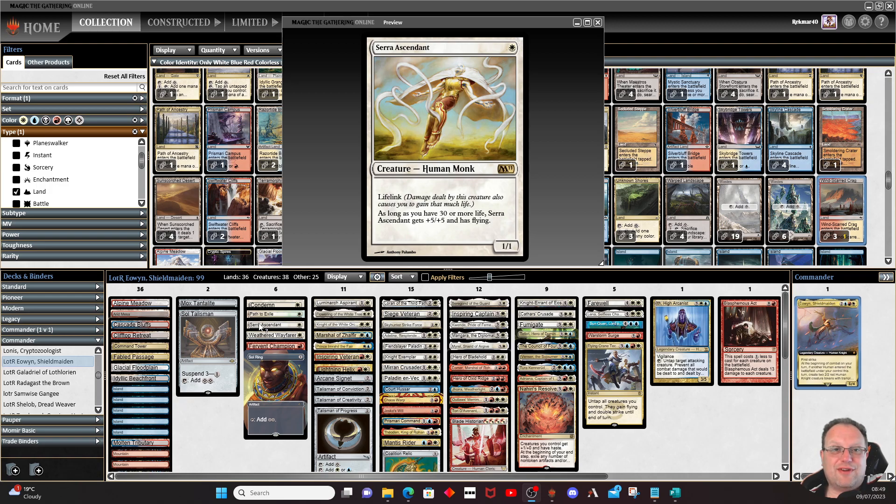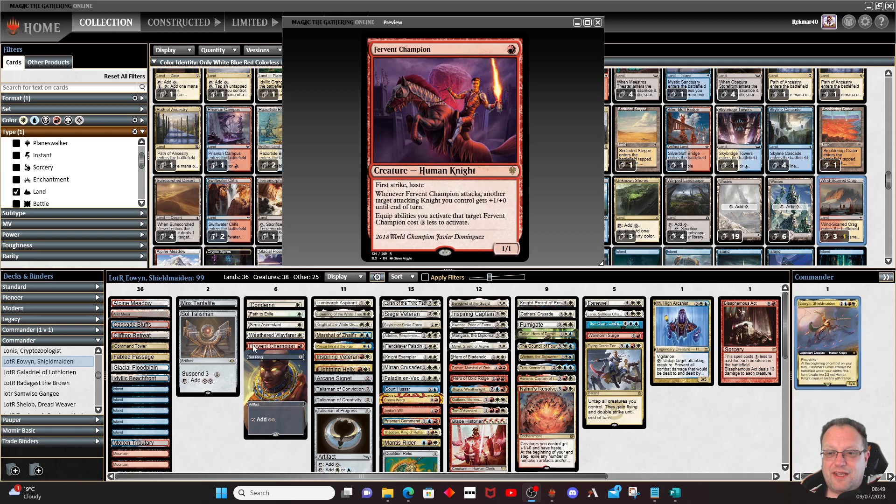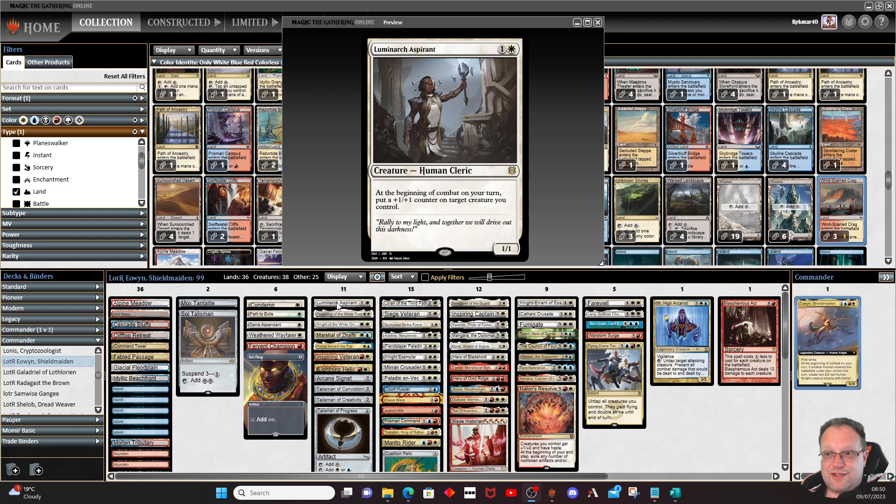On the control side: Condemn and Path to Exile. Serra Ascendant — I'm playing white, so why wouldn't you want a 6/6 flyer with lifelink on turn one? Weathered Wayfarer to go get our lands if someone has more than us — we're only playing 36 lands so we may be activating this a fair bit. Fervent Champion is our first knight, and it gives a target attacking knight plus one plus one until end of turn.